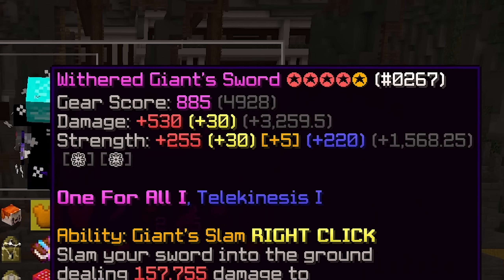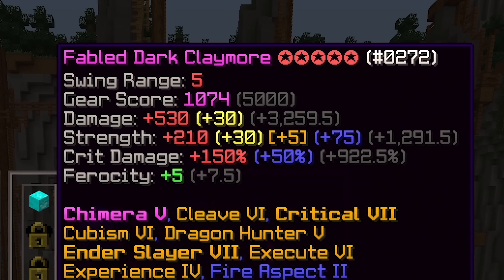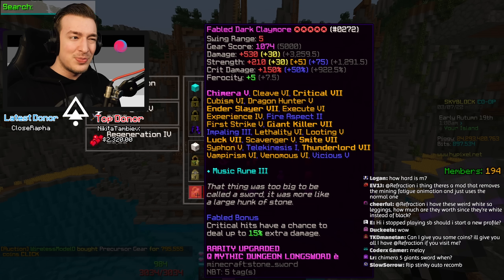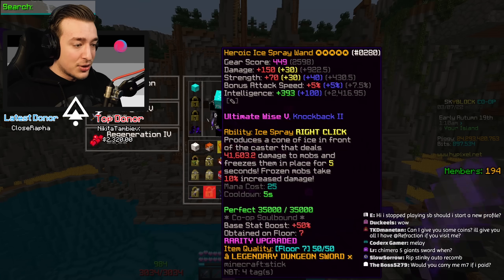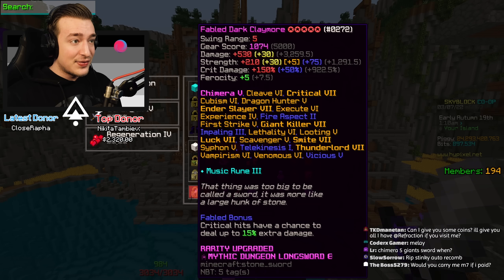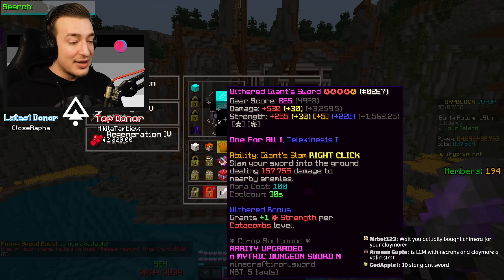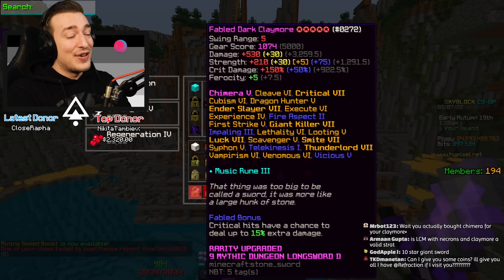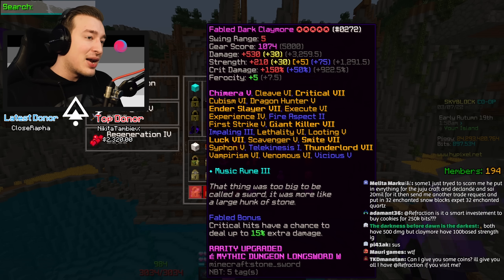The damage on the giant sword is 530 versus 530 on the Dark Claymore — that is broken. 210 strength and 150 crit damage, which is basically 360 total strength — it absolutely clowns on the giant sword, even though the giant sword is withered and this is fabled. It stat-destroys the giant sword, which is the highest single-hit damage weapon in the game. I'm super excited to see what this is like when it's fixed.